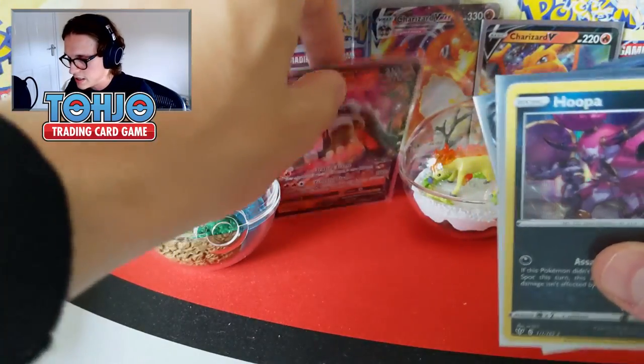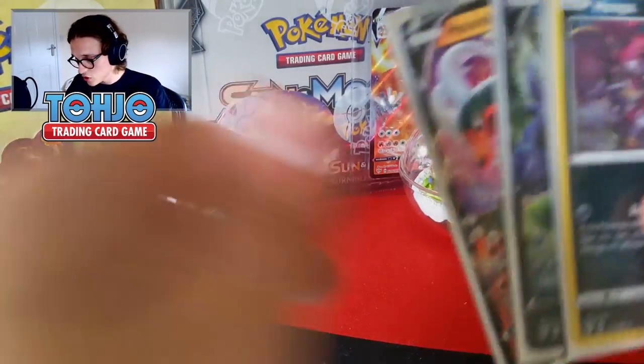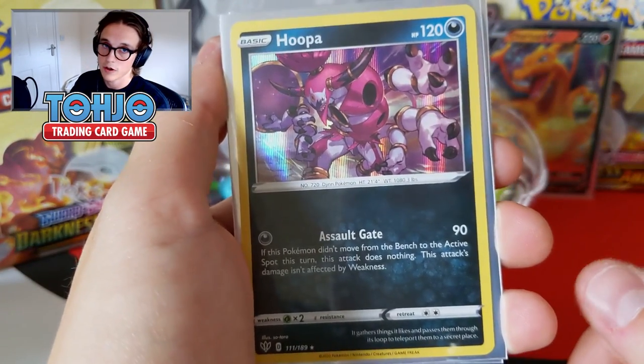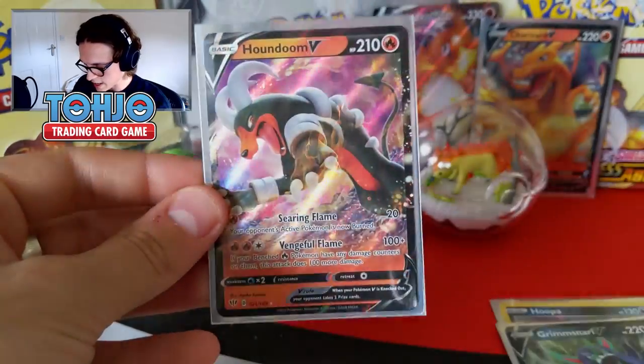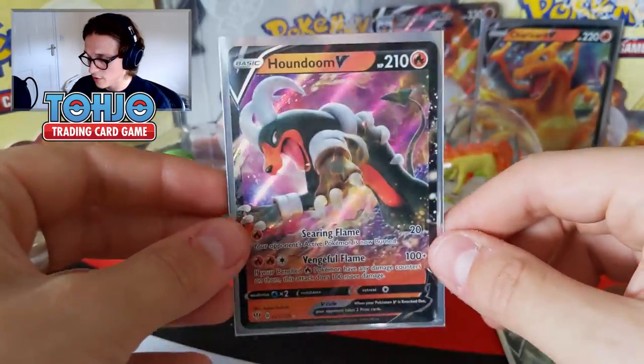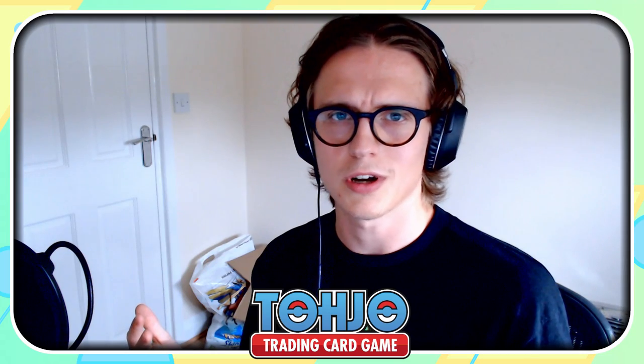For this video we had three hits, and the MVP product was the Eevee Blister Pack — two of our pulls came from there. We had a Holo Wooper, a Grimmsnarl V, and a Houndoom V, which is definitely my favourite pull. Really, really cool art on that card. Thank you for stopping by. Let me know your favourite Darkness Ablaze card you've pulled down in the comments. We'll be back with more Darkness Ablaze content very soon — take care everyone, best of luck with your pulls, and I will see you in the next video. Peace.